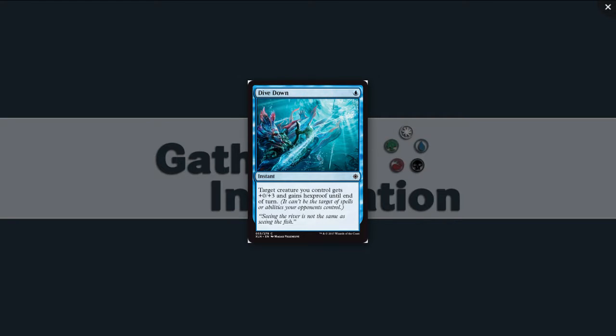Dive Down: single blue for an instant at common. Target creature you control gets +0/+3 and gains hexproof until end of turn. This is a functional reprint of Glint. It's similar to giving a creature indestructible until end of turn — plus 3 toughness is a fair amount, though not quite as good. It does gain hexproof and it's a single blue at common. I'll pick these up but not highly; I'd probably run one, maybe two.